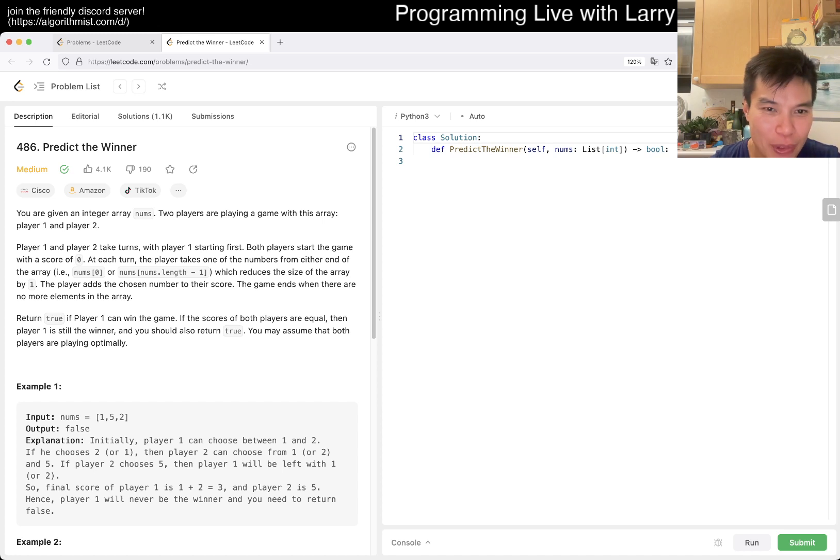So player 1 goes first. They both start with zero points. On each turn, the player takes one of the numbers from either end of the array, which reduces the size of the array by one. They add the number to their score, and the game ends when no elements remain. So each player can pick just from the left or from the right.